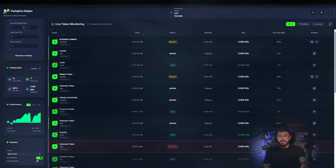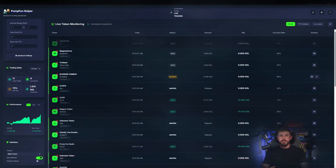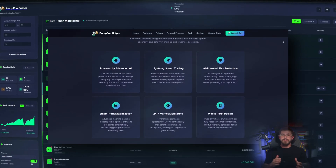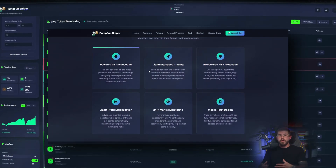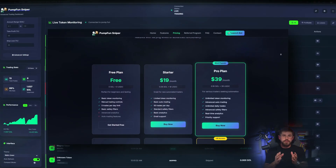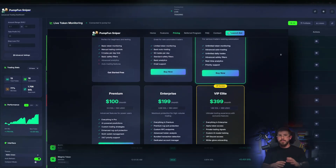While the bot runs, let's skim the site tabs. Features tab — key features: AI analysis, high-speed execution, smart filters, and auto-sell on TP/SL. Pricing tab — subscription plans. Pick a plan that fits your volume and strategy.